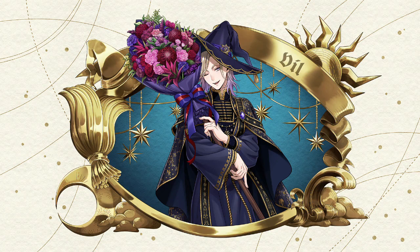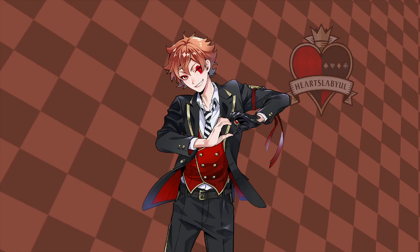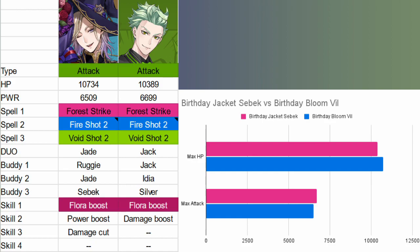We have some solid alternative options for Vil if he doesn't come home or if you decide to save your gems. My suggestions are Birthday Jacket Sebek, Birthday Boy Epple, Suit Lilia, and School Uniform Ace. Sebek is our spell-match option, and he's got more than just the same spells as Vil — he's also attack and has Flora Damage Boost. If you want Vil mostly for that Flora Boost and those elements, Sebek is going to be a solid alternative.